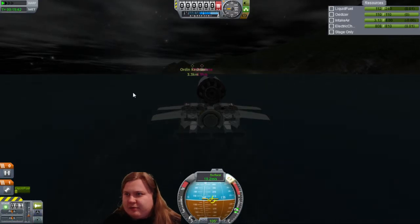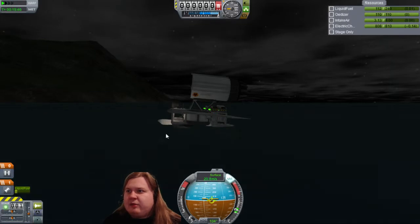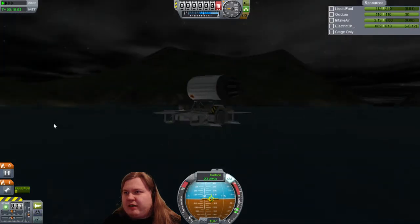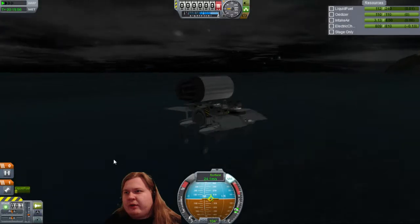And we need to turn it down a bit. I need to push this front part into the water so that the bottom and the back side doesn't hit the water - it's actually the probe core hitting the water that creates the splash.